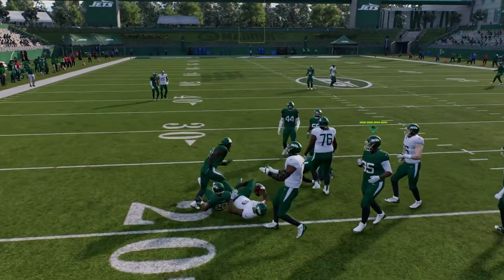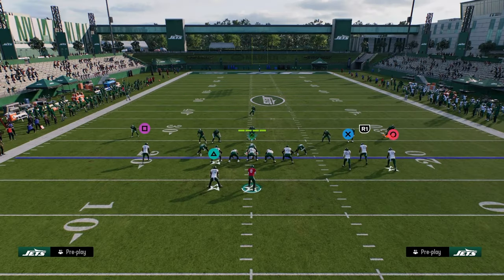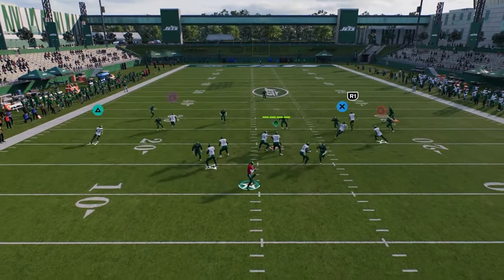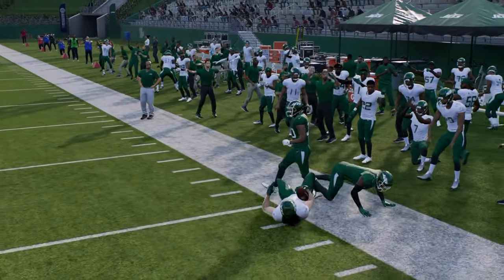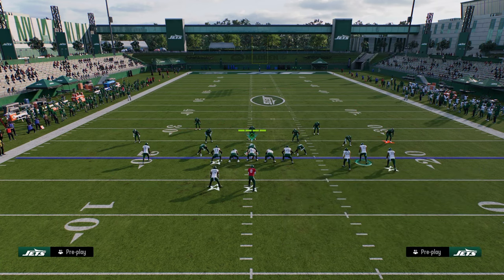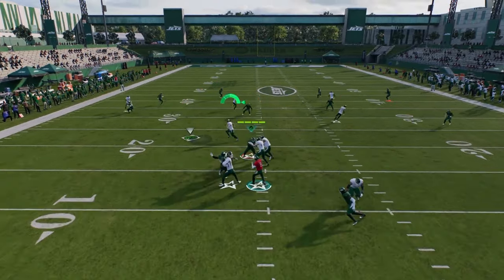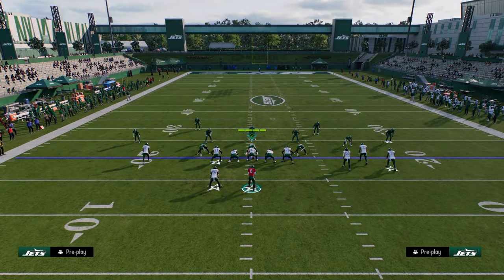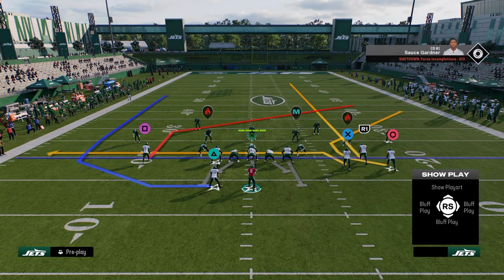We can always just throw this little drag underneath as a checkdown. Looking for that corner route to the tight end — you see that the third gets pulled a little bit more than a quarter would in that example. That's why I like this play. It's really good at stressing the sideline on both sides and also the middle of the field a little bit. If they back up, you can just throw this underneath. Most defenses in this game are going to be giving up a simple drag over the middle of the field.